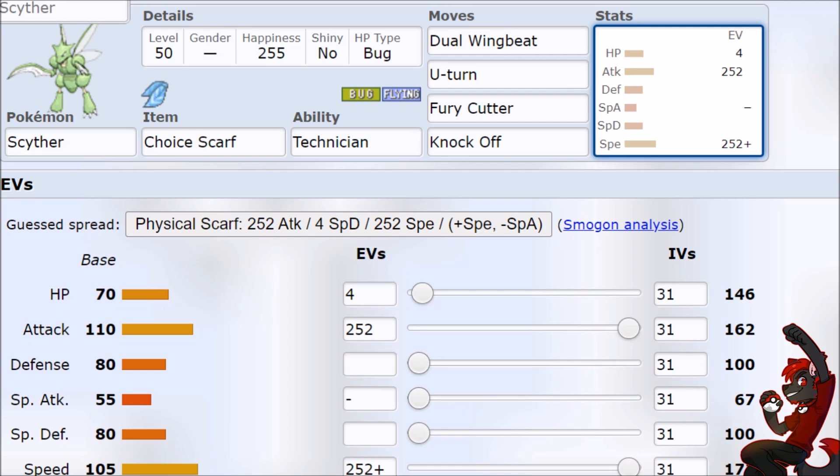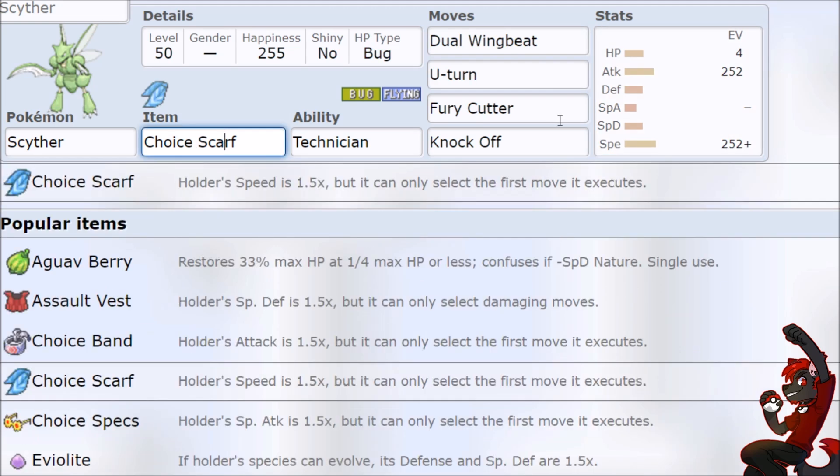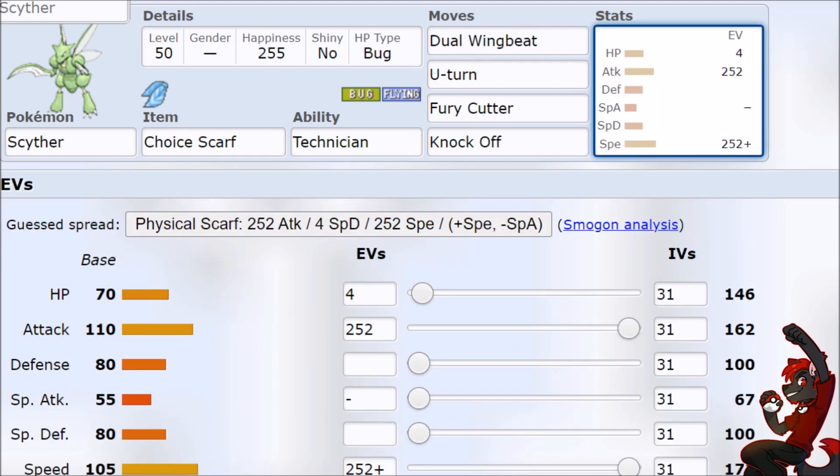Let's break down the Pokemon before we get into damage calculations. Choice Scarf feels kind of needed — you've got a lot of weaknesses, especially with Terra. You don't want to be taking a double boosted hit or a Terra Blast, you don't want a Jolteon to outspeed you and hit a Thunderbolt. We've got 70 hit points, 80 on defenses — we're not that strong.